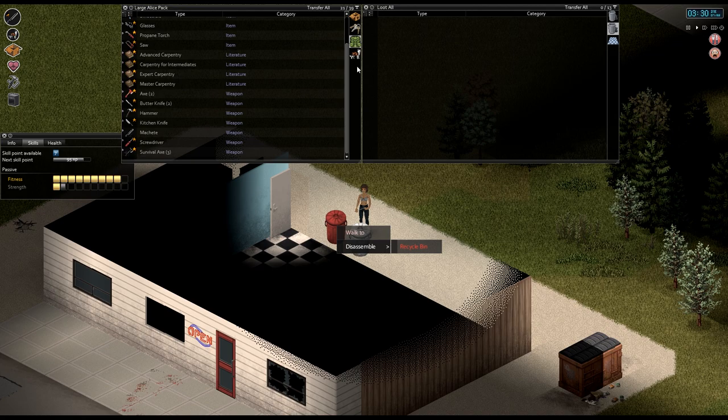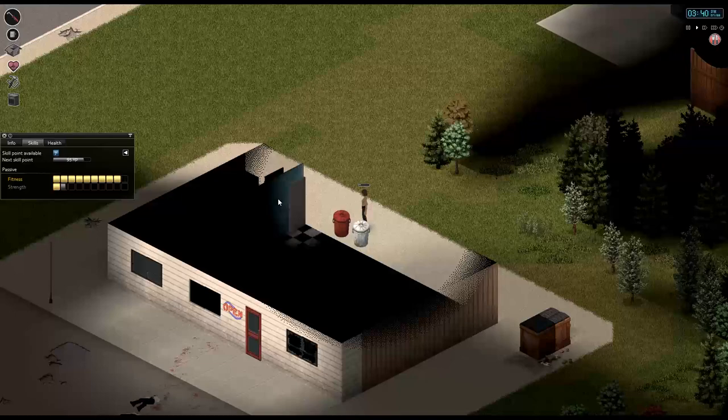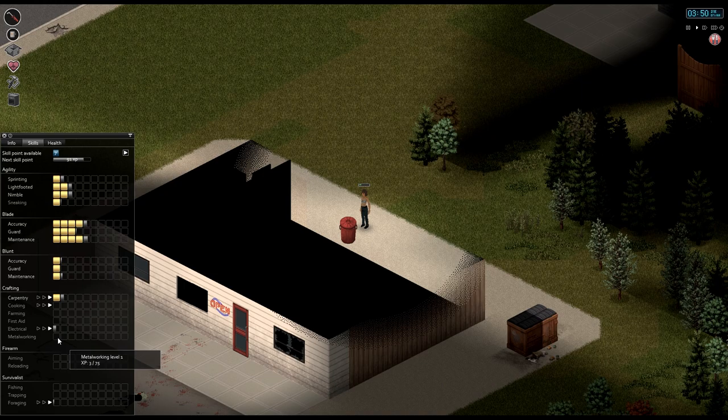I'm going to keep grabbing some water every time we see it too. Each one of these items holds like three units worth of water. Now the only thing that's wrong with metalworking dismantling is that we actually need both hands for both the torch and the mask - it's kind of silly, because you're wearing the mask, aren't you? So we had to put down the dog. I keep saying 'put down the dog' - I need a counter for how many times I say that. Did I read the book for metalworking? I might not have. No, I didn't.